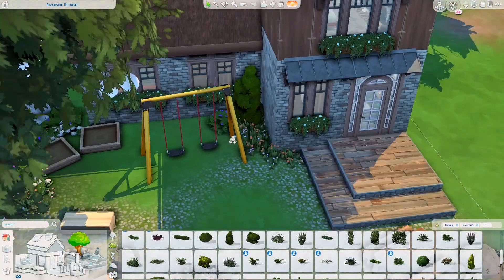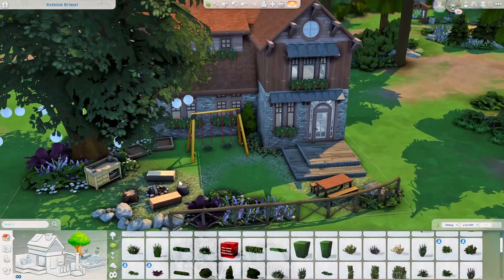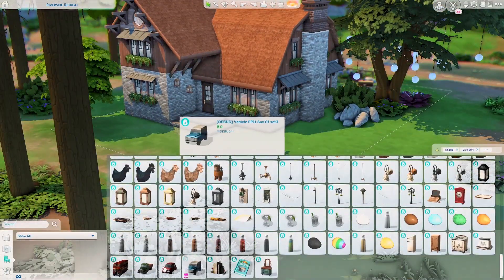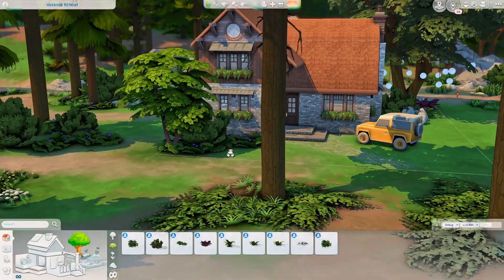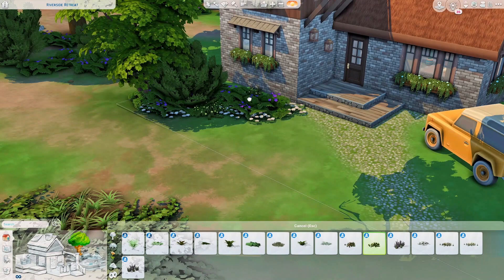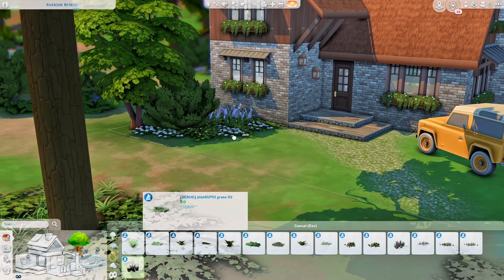Now we're on the backyard of the house. We have a swing set, a flower skill table from the florist, and a bonfire where you can grill marshmallows and hang out.